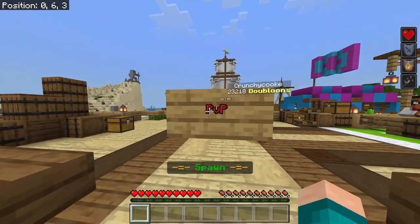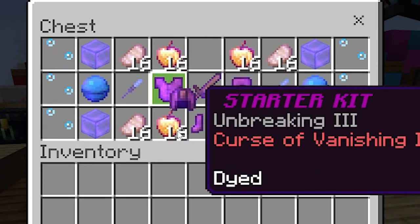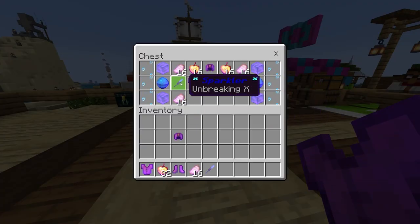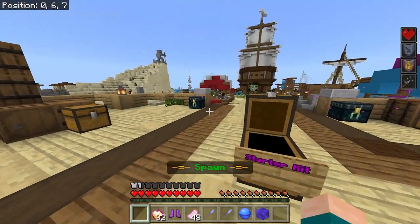But in order to get started, simply go over here to where it says PvP and there is going to be a starter kit for you, which will include all of these leather items, some enchanted apples, pork chops, a sparker, and basically all of the necessities that you will need.